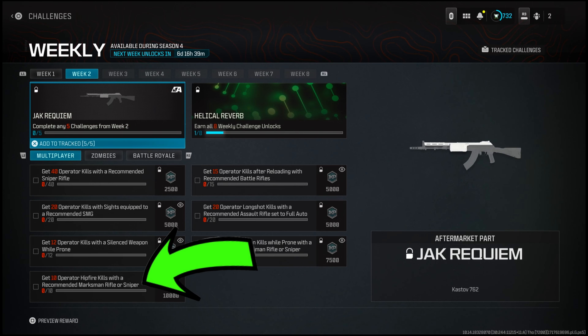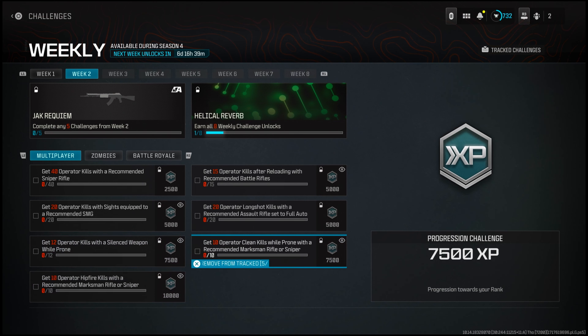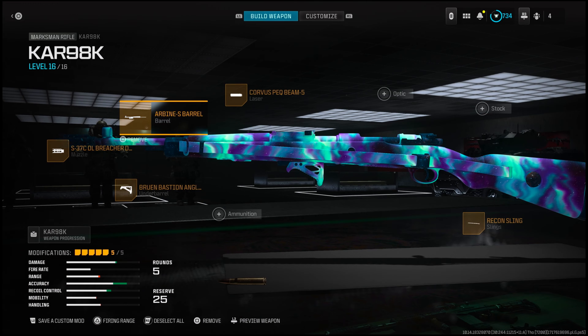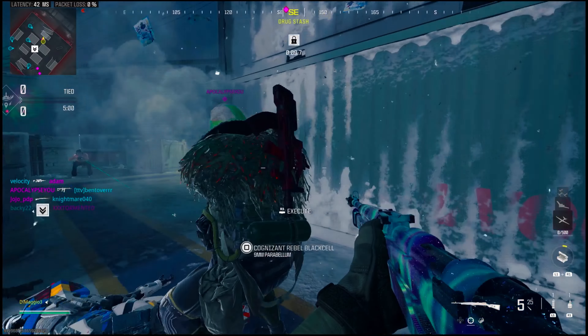The last challenge is 10 hip fire kills with a recommended marksman rifle or sniper, and again we're just going to use the CAR but switch up the attachments. Use the S37C DL Breacher Muzzle, Bryson Carbine Barrel, Bruin Bastion Angled Underbarrel, Corvus Laser, and the Recon Sling. Definitely go into small map mosh pit for this — really look for Shipment and slide around trying to flank and get easy hip fire kills. It's only 10 kills and not that bad.